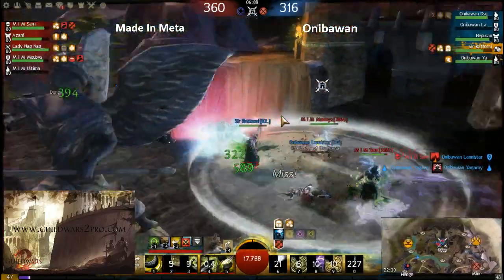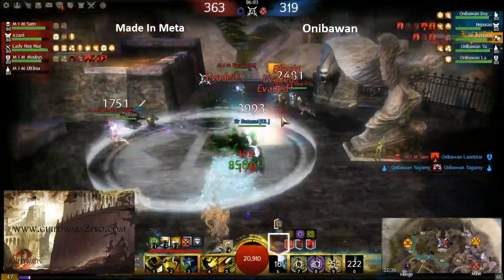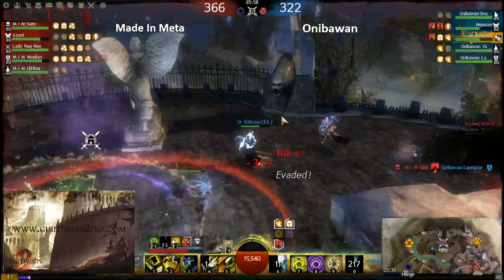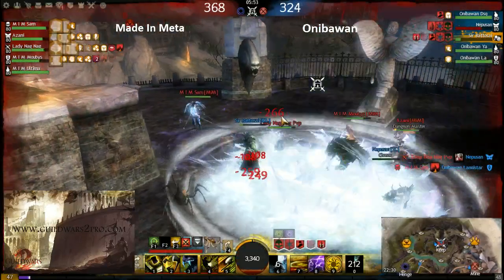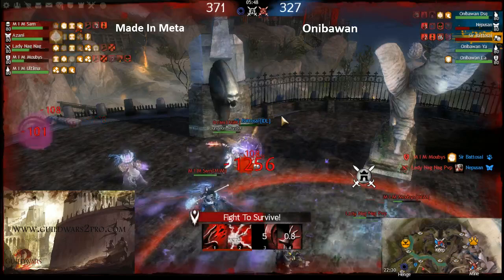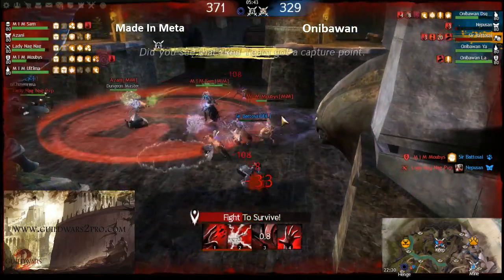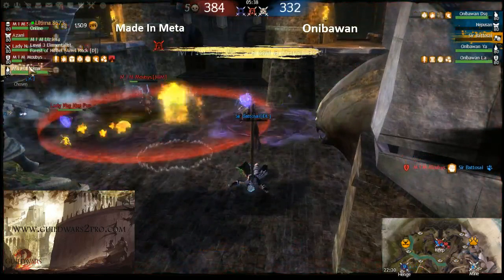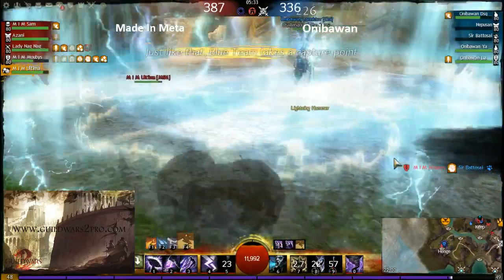He's trying to bunker the point for a bit. This ranger build is really good — but I don't know why he's using double axe instead of torch. Probably because he has burning from the spirit already, and uses the axe to do ricochet attacks to hit more targets with burning.